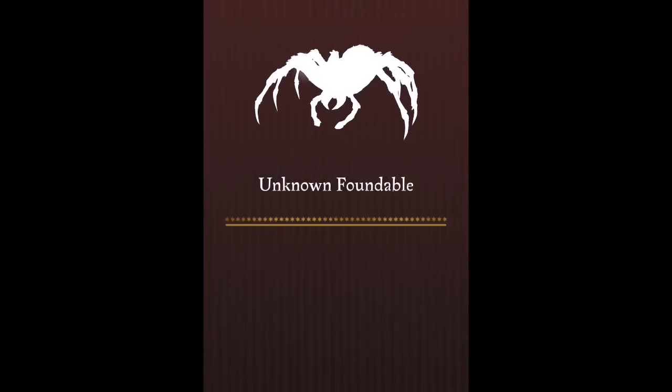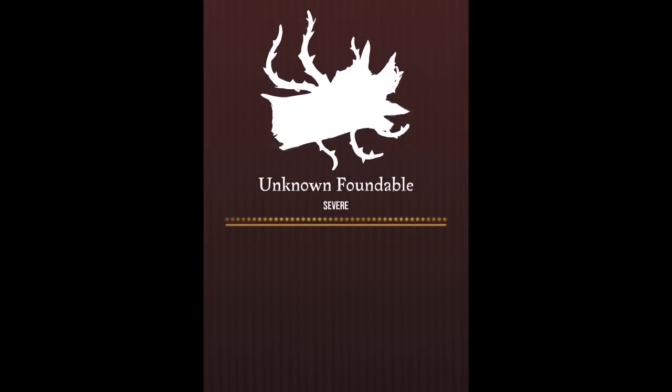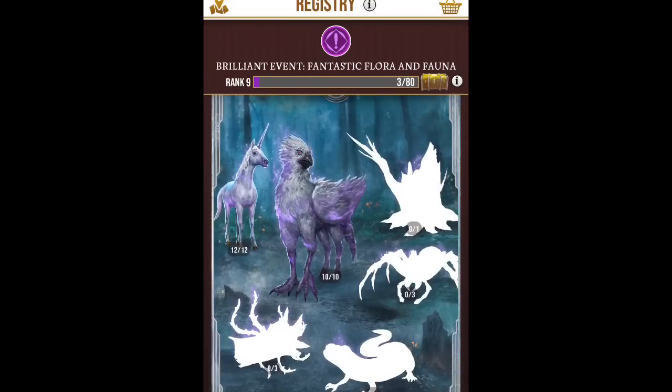The last two, though — you're going to have to actually do fortresses in order to find the spider, and then you're going to have to open up some of those 7ks in order to find this as well. I'm not even going to try to pronounce the names — they are crazy — but that's how you find the rest of the foundables.